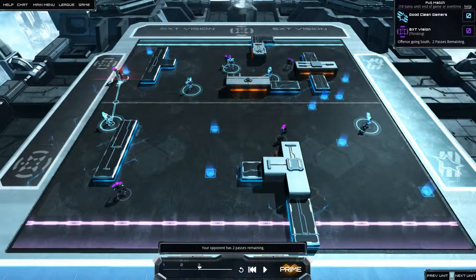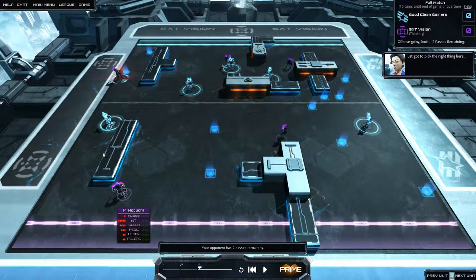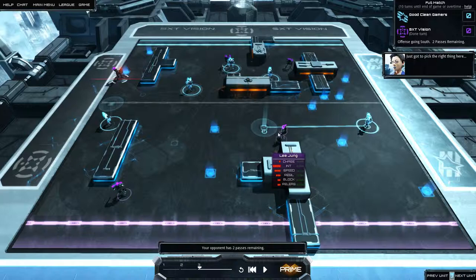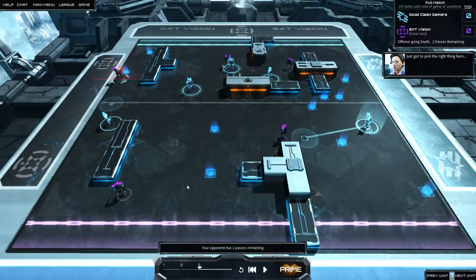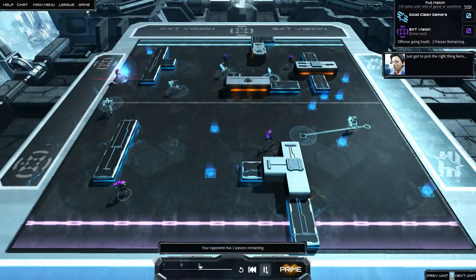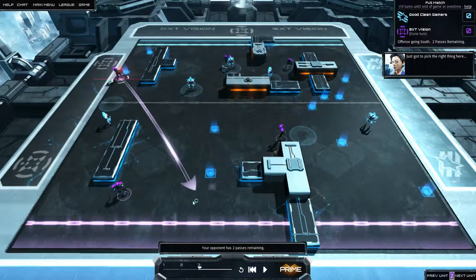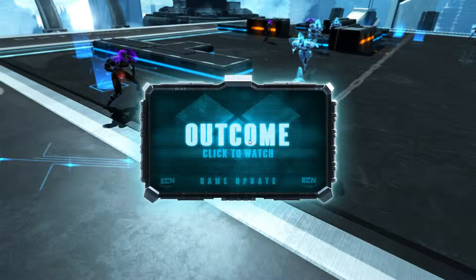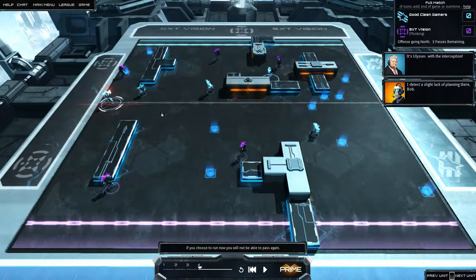Hopefully we can stop this guy. Two passes remaining — yikes. So this guy might go back for a pass, so we got to be careful. I'm going to move this guy back, move this guy over here — basically trying to stay in position near all these guys. I've got a whole wide open area back there. This game is actually really difficult — surprised how much there is to consider. Interception! Look at us.